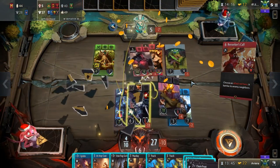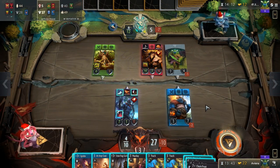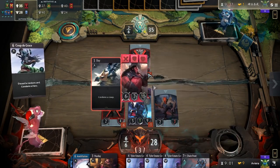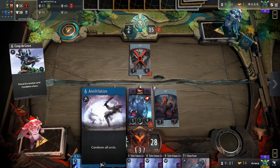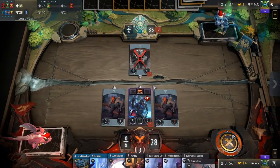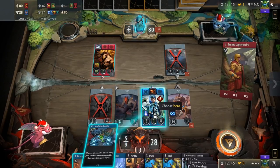Hello everybody! Today we wanted to take a break from the normal card and deck analysis and take a look instead at what the community is coming up with. Custom cards are one of the more interesting bits of content that showcase how deep the mechanics of Artifact can really go, and could also provide some thought-provoking solutions to meta problems. With the absence of any information on the next set, this will have to tide us over in terms of new mechanics discussion.